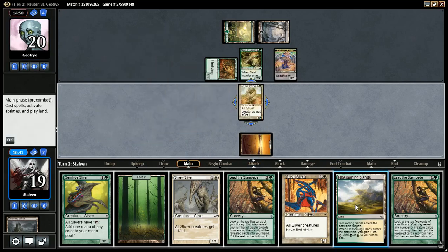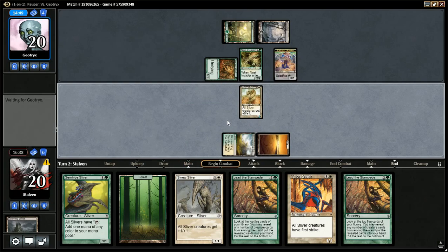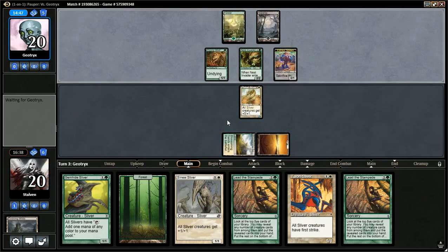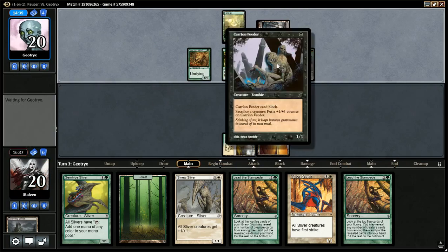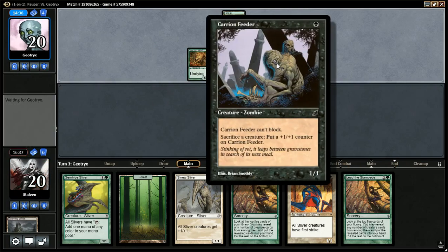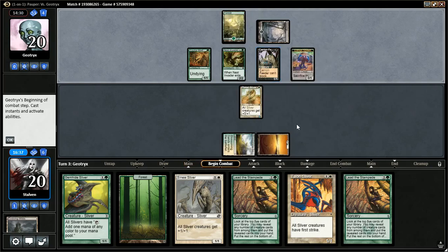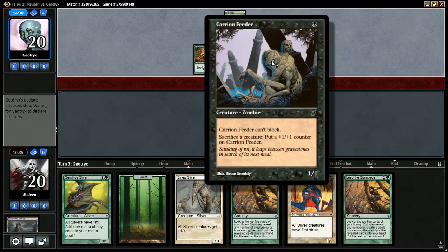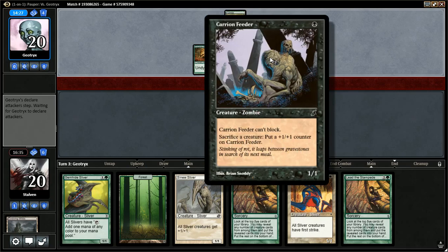This turn's not going to be too exciting, but it's going to make next turn pretty exciting. We can go Forest, Gemhide Sliver, and then probably Talon Sliver depending on what we draw. He played a Carrion Feeder. Carrion Feeder works well with that one card that makes you draw two and puts a minus one, minus one on a creature.